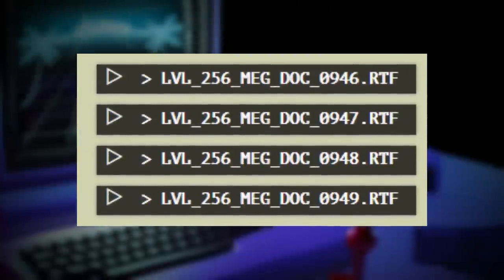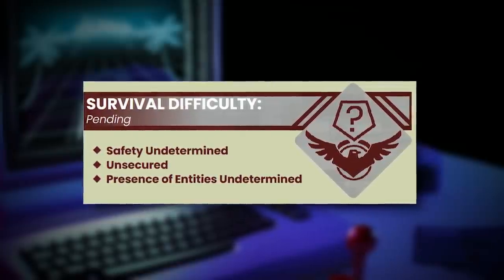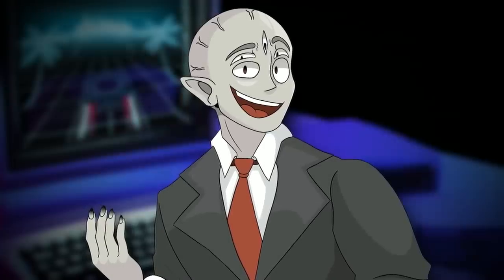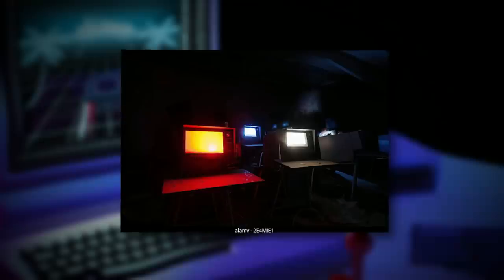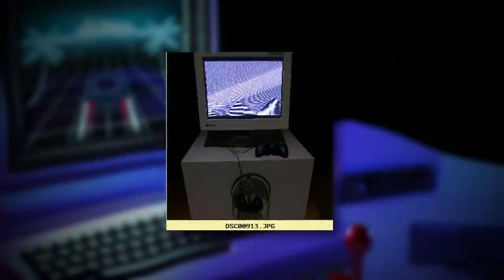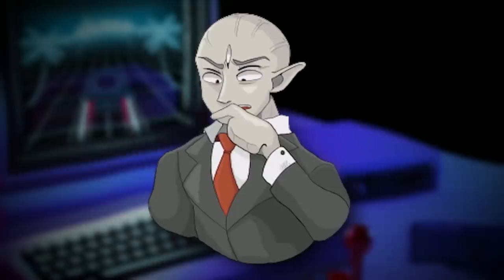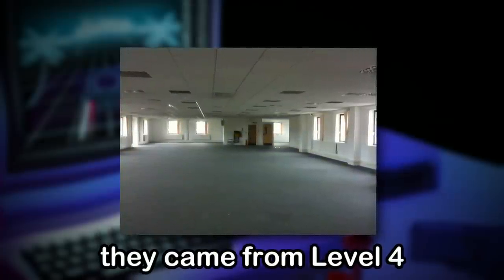Starting with the first entry: level 256 is classified as a class pending and doesn't have a determined safety yet, but it is unsecured and it is unknown if any entities are here. In this entry the level is referred to as level unknown instead of level 256 because the wanderer didn't know where they were. Physically, the level looks like a huge dark tech demo warehouse where computer terminals are just randomly on in this huge dark abyss. The level is completely dark besides the screens. The author doesn't see any bases, outposts, or an exit, but they're not freaking out yet. They remember that the level they came from was level 4, so the entrance to this level is from level 4.